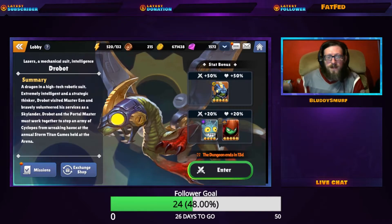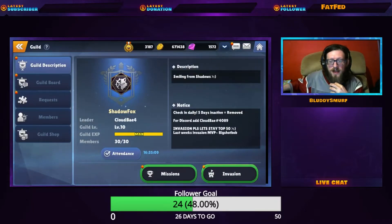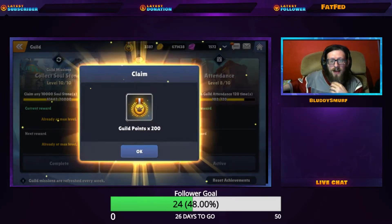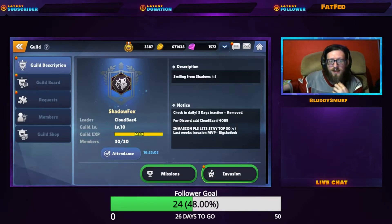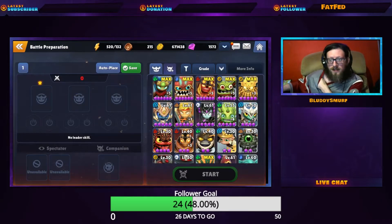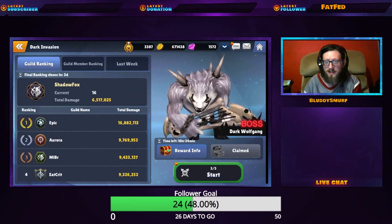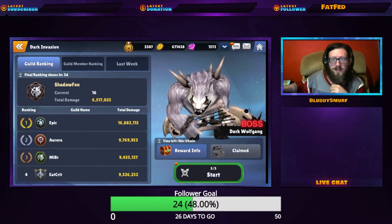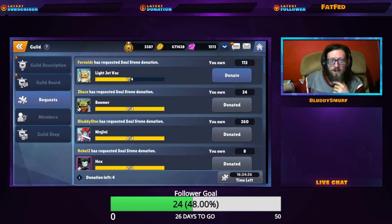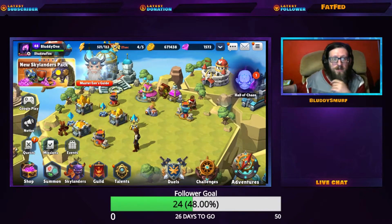The Guild Invasion has been changed — you now have three attempts. The only catch is that you cannot use the same three Skylanders for each attempt. When you complete an attempt, the Skylanders you've already used will be grayed out, so you will need a total of nine Skylanders each day for your invasions. For those of you who have been farming up Skylanders, that will be very nice.